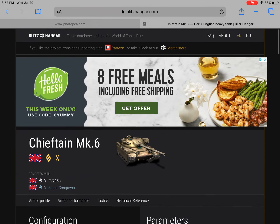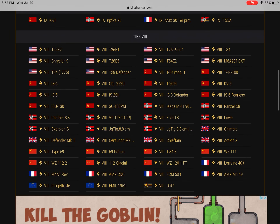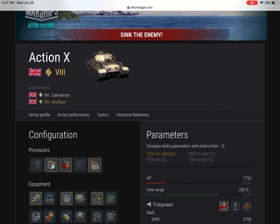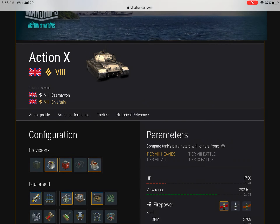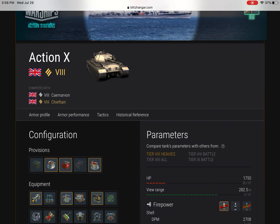Coming in for our last honorable mention, we go back to tier 8 — the Action X. This made the list because it's pretty similar to the Chieftain. It's got great turret, pretty good mobility, and not too bad of a hull, but it does have very weak sides. It actually has stronger sides than the Chieftain, even though it's a tier 8 — it can't really be HE'd that well, but the rear can be HE'd easily. The turret on this is probably one of the strongest in the game — even the back of the turret is hard to pen. It is absolutely a beast at hull-down, along with great gun depression, great DPM, and that gun is just a great gun, along with a pretty strong hull. The lower plate is bad, but the upper plate is not too bad, and it has good mobility as well. That is why it has made the last of the honorable mentions.